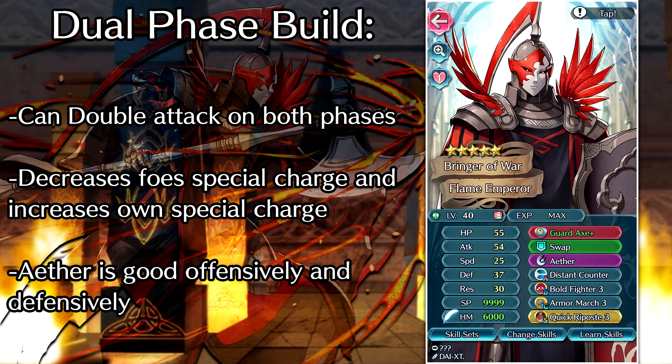Let's move on to some of the big boy builds now. This is gonna be the classic dual phase build, which can technically be free to play if you use your Divine Codes on the Blades and Sacred Stones path, but the amount of Divine Codes it takes to complete a path is pretty steep. So we've got Distant Counter, Bold Fighter, Armor March, and Quick Repost — this is the bread-and-butter armor unit build. With the Guard Axe, it's sort of like you have Special Fighter, where you can decrease the foe's special charge and also increase your own special charge with Bold Fighter. In the ideal situation, this build can double attack on both phases, so it's pretty solid still even to this day.